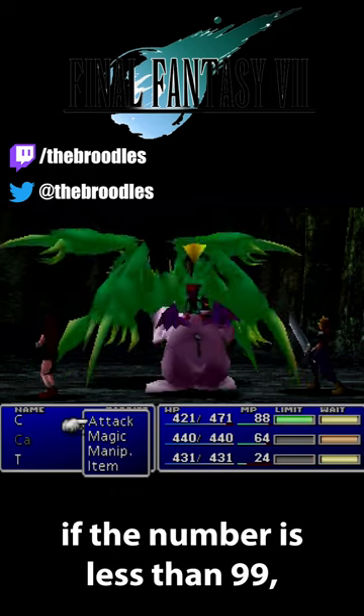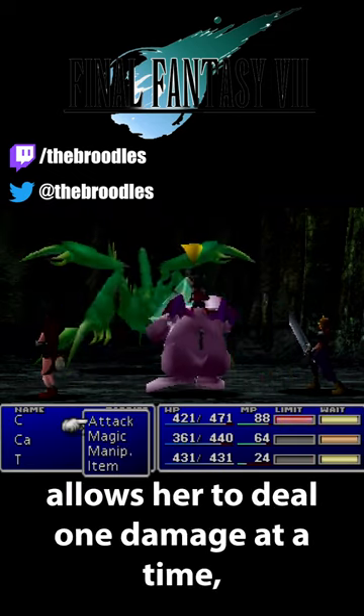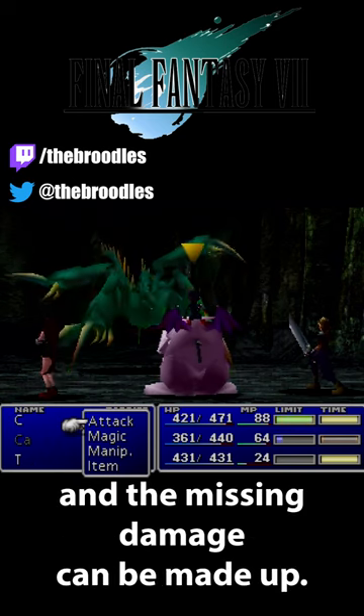The goal is to reach 99 damage between the two hits. If the number is less than 99, casting Mini on Tifa allows her to deal 1 damage at a time, and the missing damage can be made up.